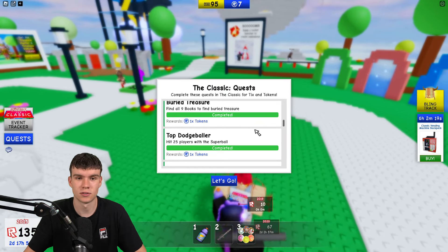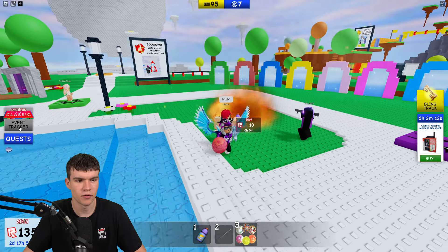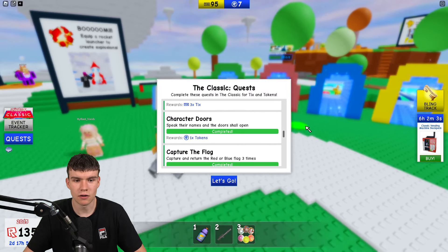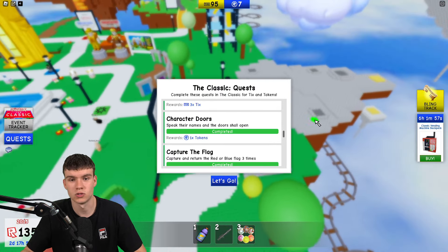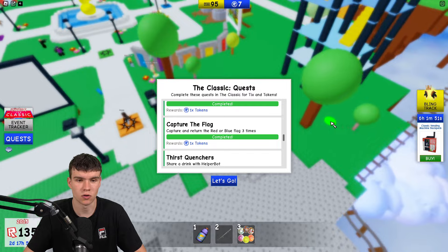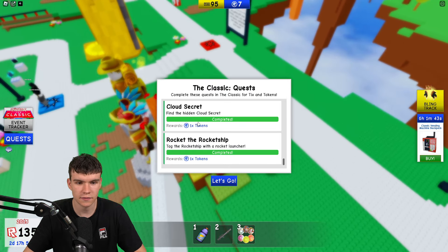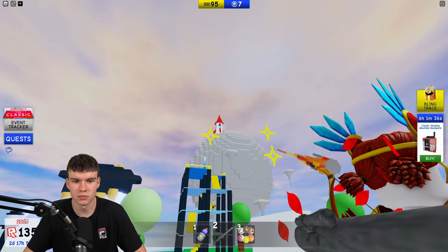The Dodgeballer quest — hit 25 players with a Super Ball — also gives you a token. You need to buy the Super Ball in the tick shop and then fire it at people. Character Doors is another token quest; you just need to jump down to the track area and complete it. Capture the Flag gives you a token, First Questions gives you a token, and Blocks Secret, Wardrobe Secret, Cloud Secret, and the Rocket Ship each give you one too.